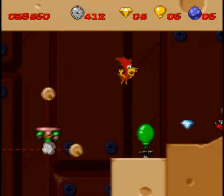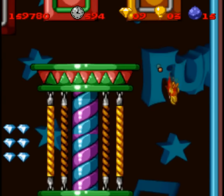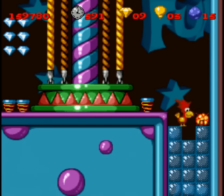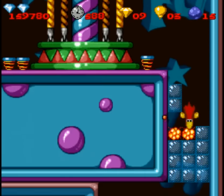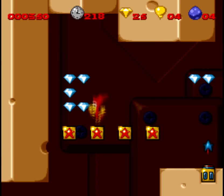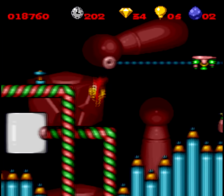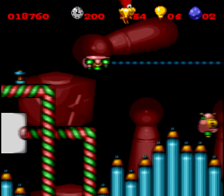Each level is scattered with checkpoints made up of balloons that you peck at. You get a certain number of lives to complete the level; use up all your lives and you have to use a continue and start all the way at the beginning of the level. You also have diamonds to collect throughout the game, and you'll never guess what happens when you get a hundred of them — you get an extra life! The gameplay here is very standard, ordinary platforming stuff.